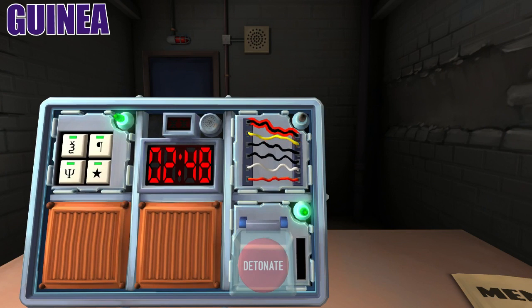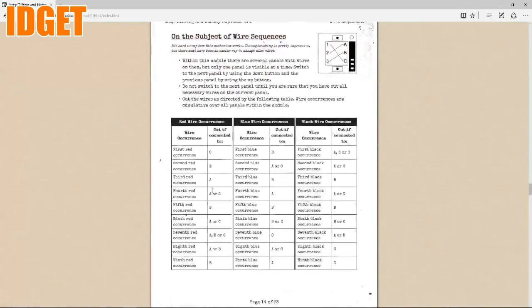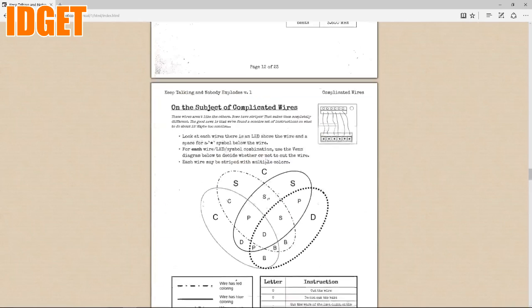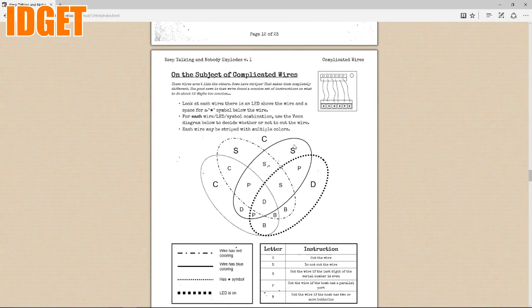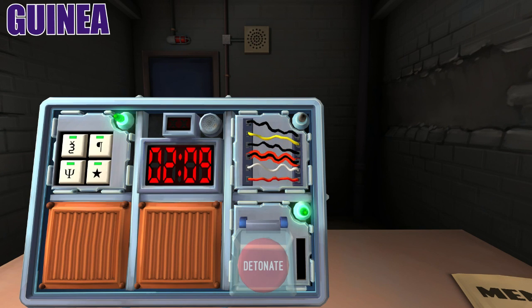Okay, now I have wires. I have three blacks, one yellow, one white, and one red. Two minutes and 40 seconds. Come on. Okay — wire sequences. I have black on top, yellow, black, black, white, and then red. I gotta read this because I'm just assuming I'm gonna see some good combination. Look at the wire — if there's an LED above the wire and in the space for a star symbol. No LED or star. Is there any LEDs? No.